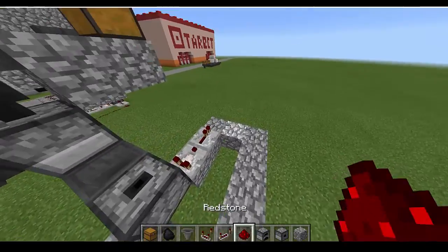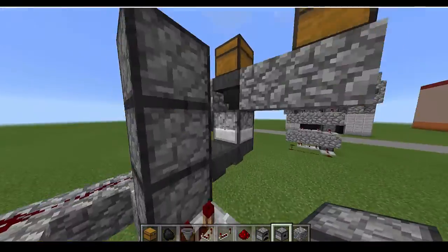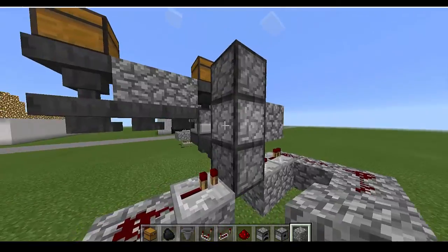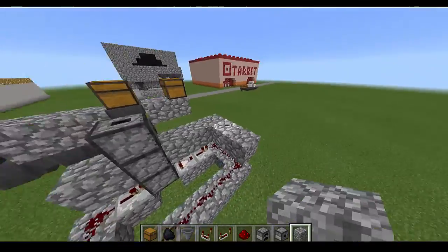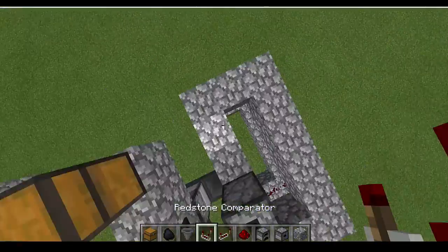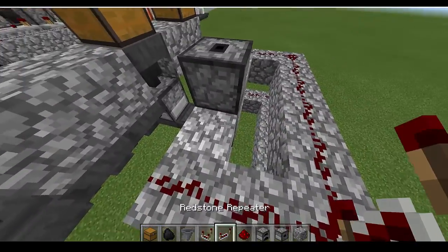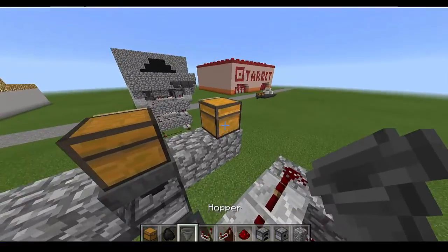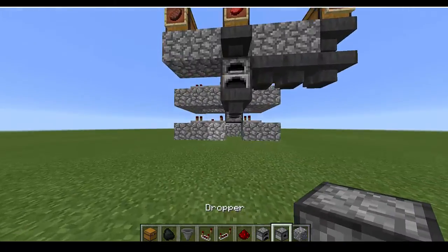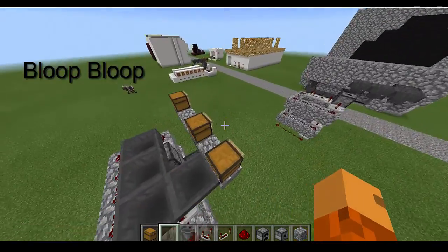Connect that redstone and place a repeater here. Now place two droppers — one, two. Crouch and place here, crouch and place here. Do the same thing on this level. You can have it go really deep and just keep doing this — this is called an item elevator. So here we go: comparator, repeater, spread some dust all around, and repeater. Now we put a hopper going to this one, hopper going to this one, hopper going to this one, and this one right above here. So now we've got our item elevator working. I'll show you how it works — you throw one item here, and bloop bloop, it'll go up here into the chest.